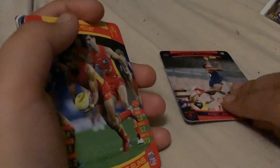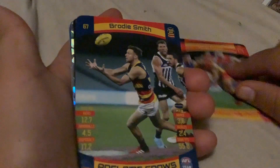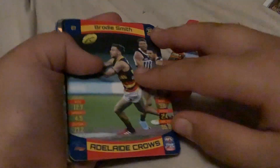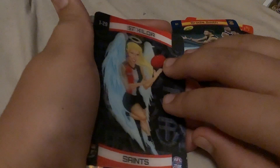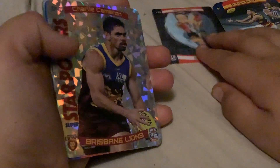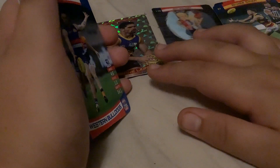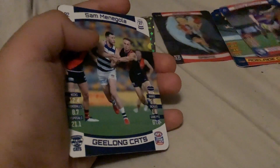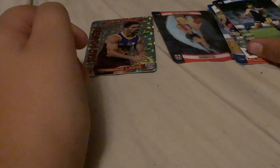All right, let's get straight into this pack opening. This is very poor quality, sorry about that. Brady Smith and a Saint — kill the Saints! 3D icon with the male Saint and the female Saint, looking good. And a Star Powers Super — Charlie Cameron from the Brisbane Lions, Williams, Managawa, Jones, and Lyset.